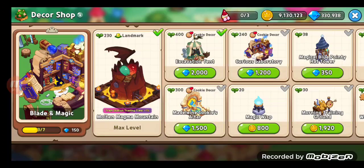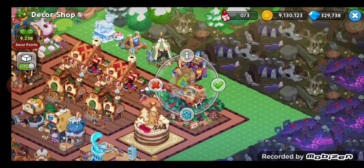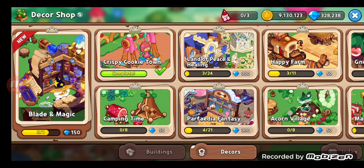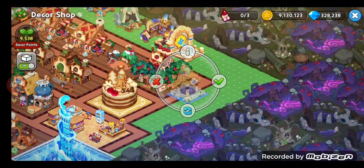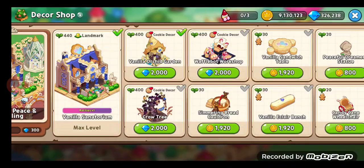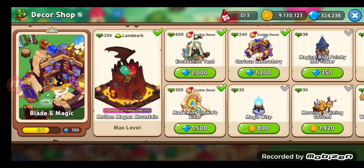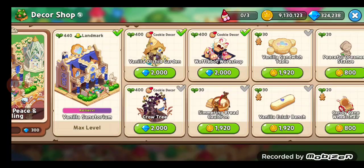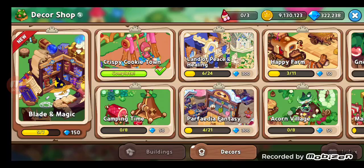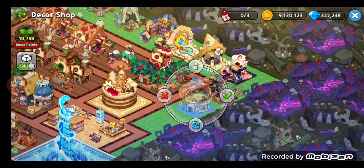Excavation tent. Curious laboratory. Madeline's cookie altar — finally, Madeline's the freaking best. Orchid garden. Waffle pot workshop. My brother is going off in the background, he's actually beaming people, that's crazy. Crow tree. Dang, how many cookie decors are in this game? I'm about to run out of space already and I just started buying things.